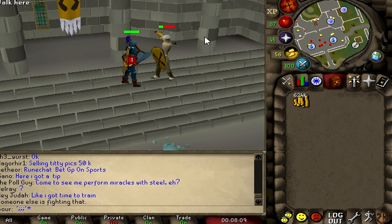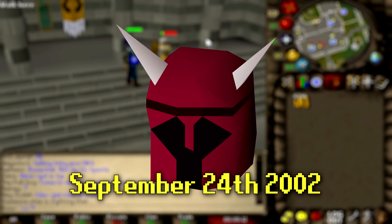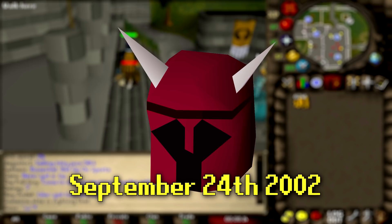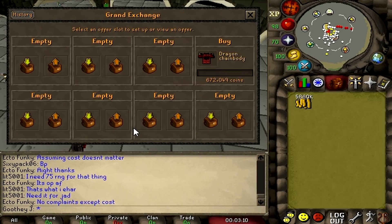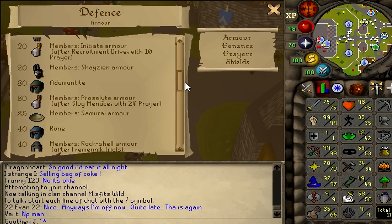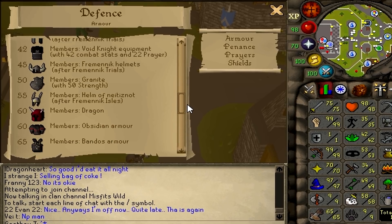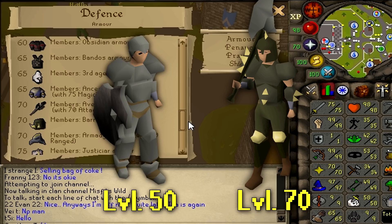Only the incredibly rare Dragon Square Shield and the not-so-useful Dragon Med Helm were released before it. Nowadays, the Dragon Chain Body is a relic of power creep and is really in this weird situation of being a really rare tier 60 defensive armor with no real use or purpose since it's outclassed by both its level 50 and level 70 tier armor counterparts.